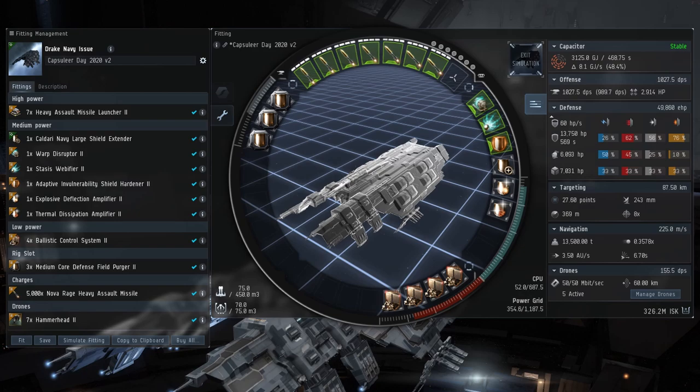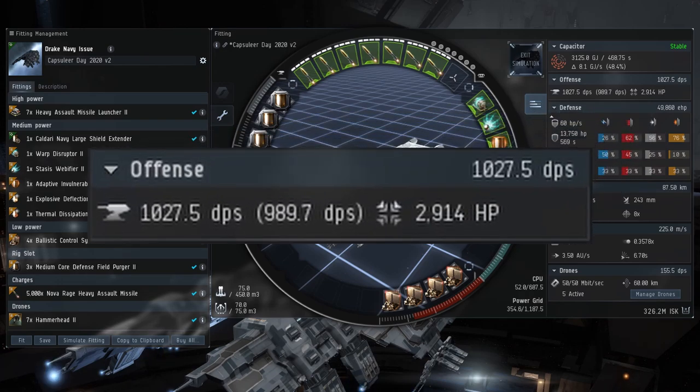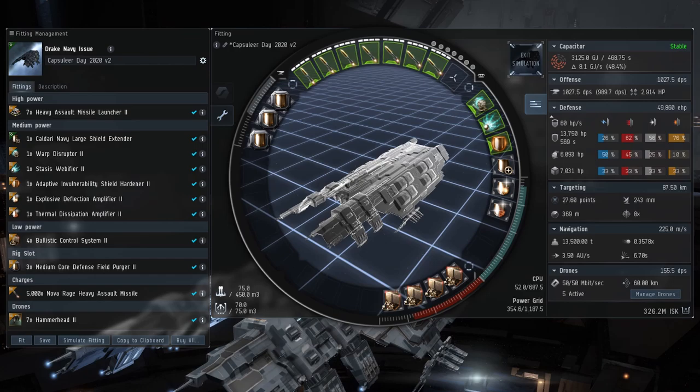The fit is going to be in the description of this video, but there are a few important things I should mention. Because of the additional launcher that the Drake Navy Issue provides compared to the regular Drake, you can actually amp up your DPS to the unholy 1000-plus level here. Of course you're not going to be able to apply all of it, but this is the most I've been able to squeeze out of a battlecruiser so far. If you've managed to make a fit with more DPS than this, please share it in the comments — I'm looking forward to trying it.